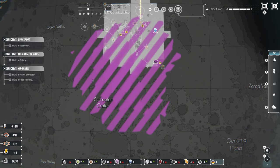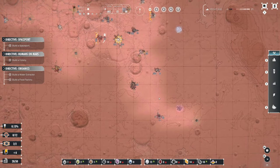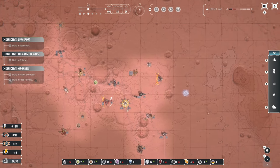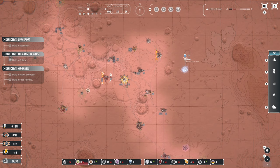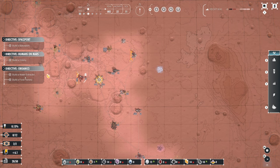Not sure what this purple squiggly line is though. Oh, it's found water — lots of water here! So next directives: build a spaceport, build a colony, build a water extractor, and build a food factory.